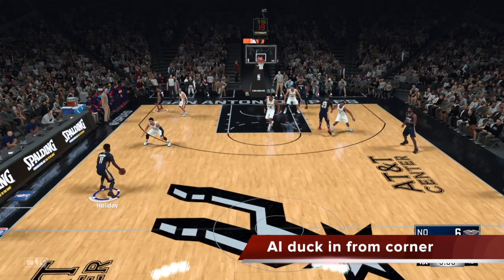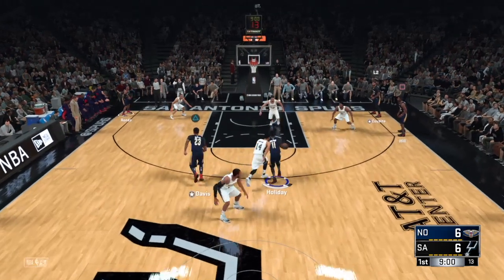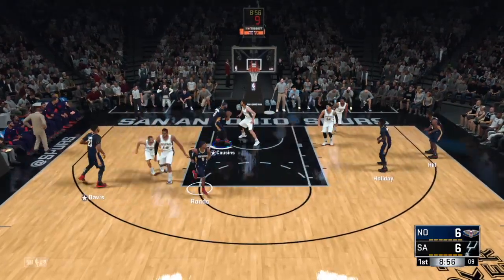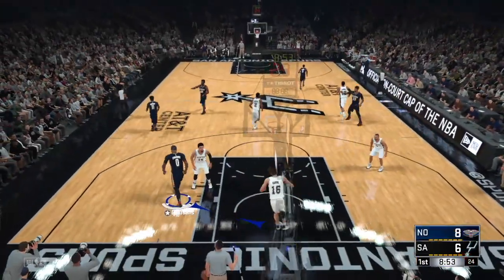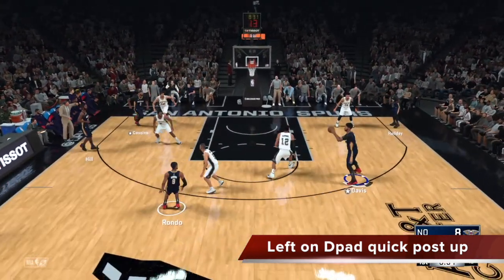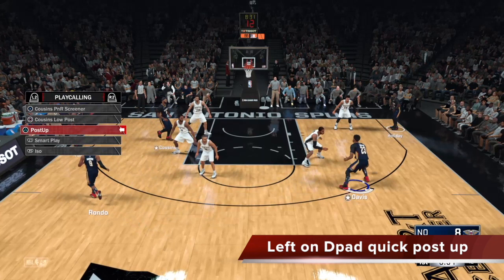To trigger the pose up — sometimes there's an AI duck-in from the corner automatically, as you can see Cousins walking in there himself. That's a nice easy high-low pass. But obviously you don't want to rely on that because it's not reliable. What you really want to do is click left on the d-pad for a quick pose up. You can see my AD has caught the fade — I tap left on the d-pad, that brings up the play calling, and all I do is click pose up. I don't have to icon-select Cousins. This is because Anthony Davis has the ball — if I call a pose up now, it goes to the other big man because swing motion freelance is for two big men. I tap triangle and trigger the pose up.